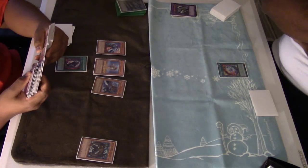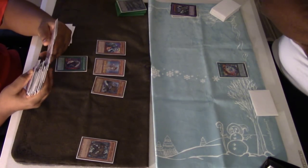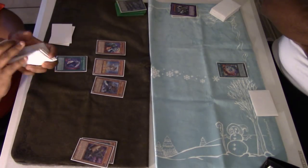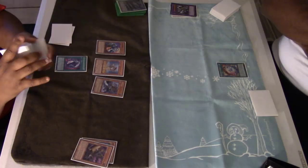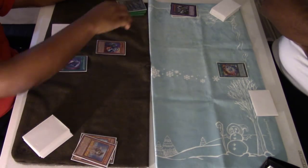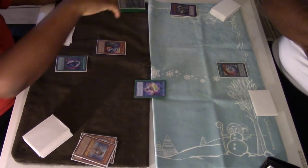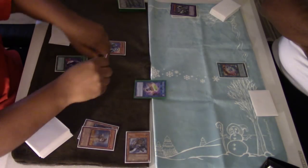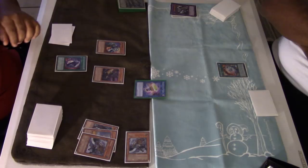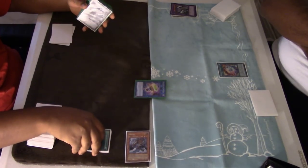Now I can use Solitaire and Mezuki to go into Underclock Taker, which opens up my zones. Underclock Taker is 6000 times better than Proxy Dragon because it points down — everybody should replace Proxy Dragon with Power Underclock Taker immediately. Now that I've opened up my zone, Uni-Zombie is still Level 4, I can summon Gozuki to dump Mezuki, then go into Omega. You can see where this is going from here.